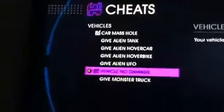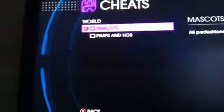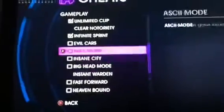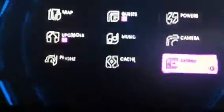And then type in Vroom — that's V-R-O-O-M — for Vehicle No Damage. I think that's all I'm really going to reveal today. Also, I'm going to show off a couple of little cheats right now. So I got some notoriety. If you type in Goody Goody, you'll get the option to clear your notoriety.